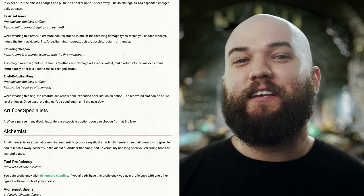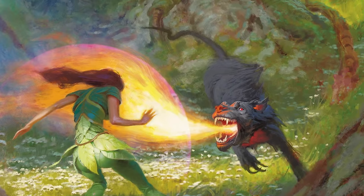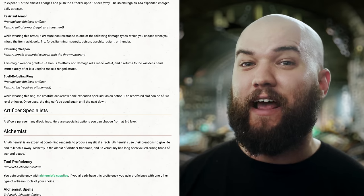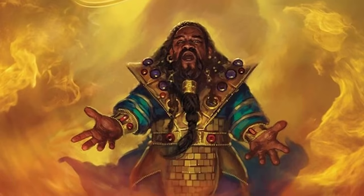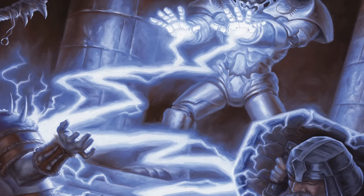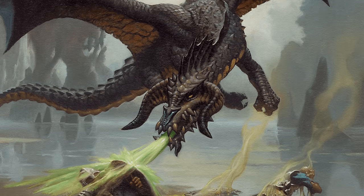The Resistant Armor infusion attaches to a suit of armor, requires attunement, and grants the wearer resistance to one damage type: acid, cold, fire, force, lightning, necrotic, poison, psychic, radiant, or thunder. This could be handy if you know what kind of creatures you'll be going up against. However, I'd probably never take this infusion — it would likely just be better to have a +1 or +2 to your AC. It's not like you're getting immunity from the specified damage type. Those situations are too rare and the benefit too small to warrant attunement to an item like this.